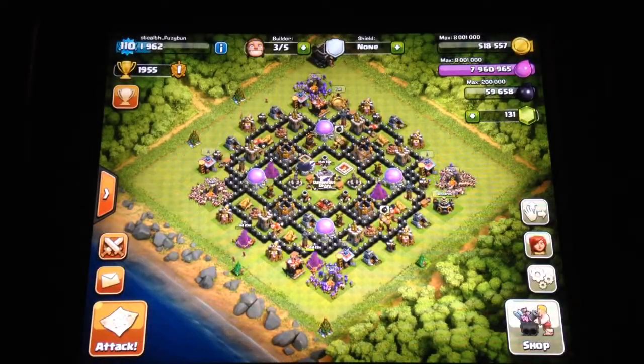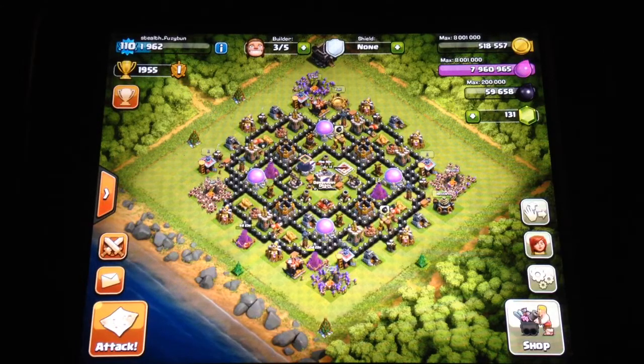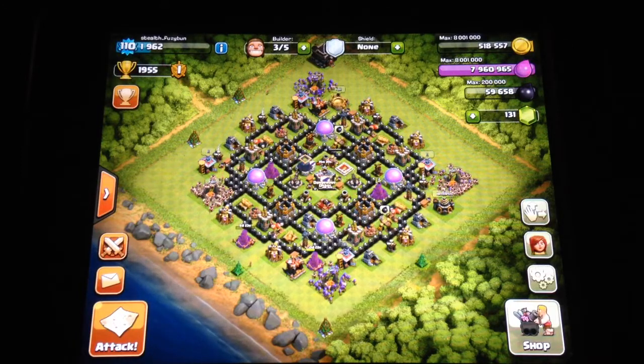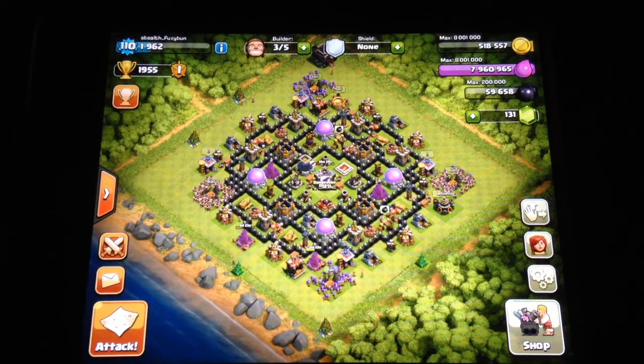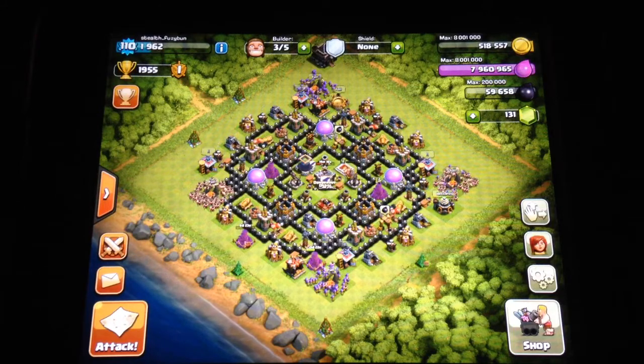So today, boys — and girls if they're watching — we're gonna talk about how you get free gems. Step number one: you're gonna have to find your mom's purse. Step number two: you must locate the credit card. This is really intense, I'm sorry guys, I'm starting to sweat. Step three: you need to put the credit card information into iTunes so you are ready to get free gems.